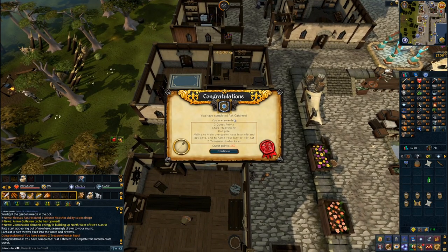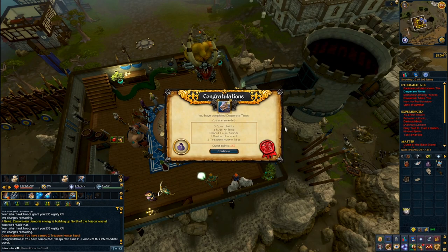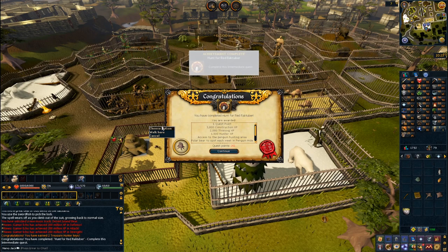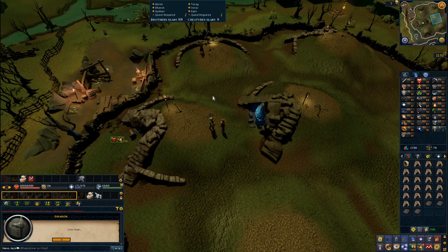Continuing the quest grind I knocked out: Rat Catchers, Tai Bwo Wannai Trio, Desperate Times, Spirit of Summer, Between a Rock, Hunt for the Red Raktuber, As a First Resort, and Kindred Spirits.